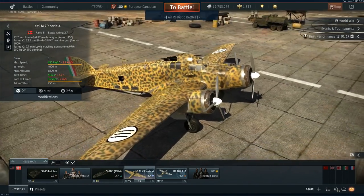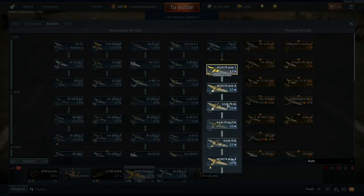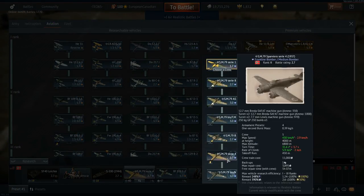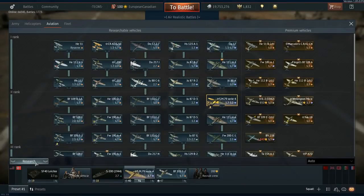So I'm only going to be looking at the Serie 4 and the BIS-N. Let's get started. This is the Serie 4 — it is a rank 2, battle rating 2.7 Sparbiero, the second highest. You go from 1.7, then two 7s and three 0s.